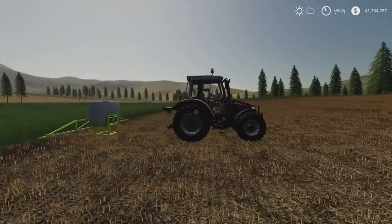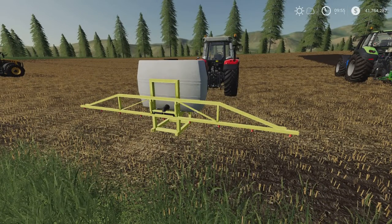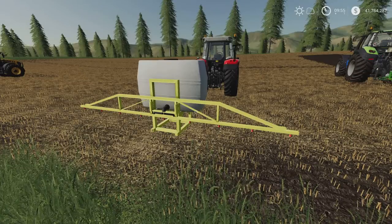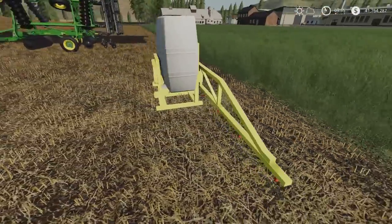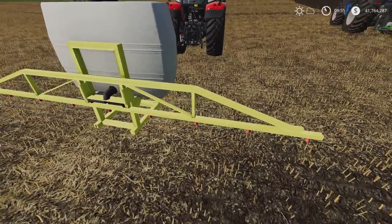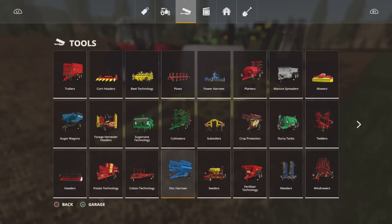Next we've got the Lizard 200 sprayer. This is a 2.2 MB download, two slots on console, by Adub Modding ABP team. It's a 6m liquid fertiliser or herbicide sprayer — fairly basic in its construction and design. It holds 600 litres. You'll find this in the Mod Hub under Tools and Crop Protection.